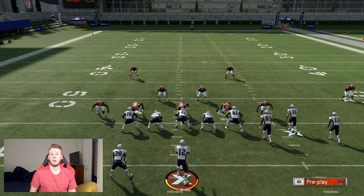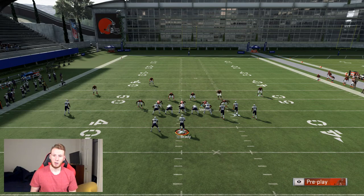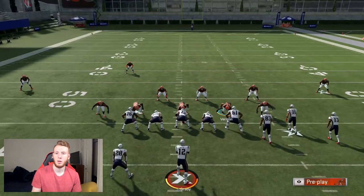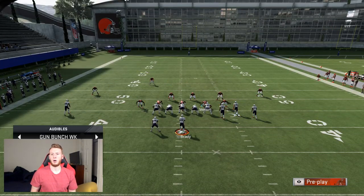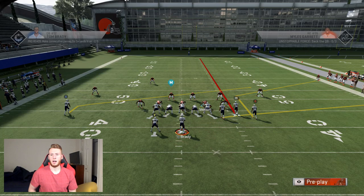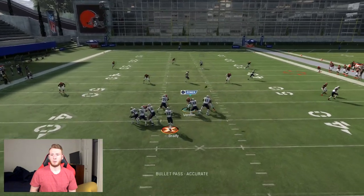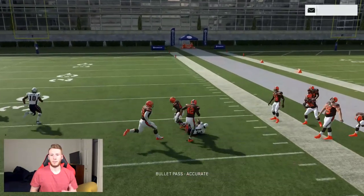In order to do that, I'm going to be using the gun bunch - it has a lot of different corner routes and posts that you can use to help show where you can use different zones. Maybe they're running cover 3 sky, right? Cover 3 sky usually uses a hard flat and they're going against stick. You guys see here, shaded down, this corner route is going to get open. They're playing cover 3 sky and running this corner route and it's killing you.